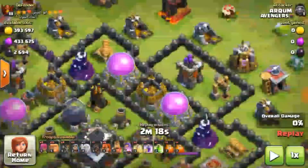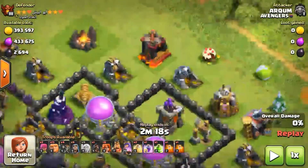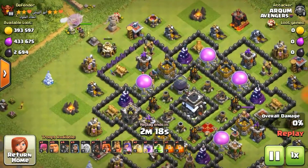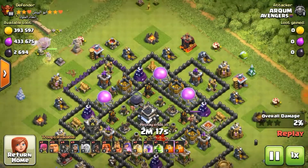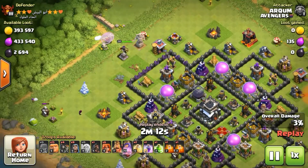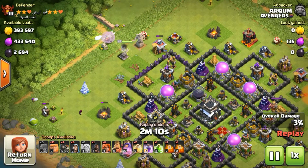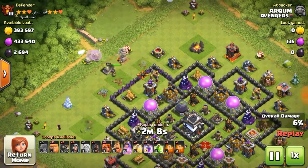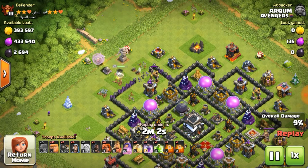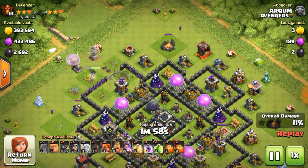I'm going to start my Giants here to begin my side and create a funnel. Then I'm going to start the Queen Walk. When the queen is clear, I'll back up troops and add a Wizard and Archer. Once I leave the queen, I'll deploy the Wall Breakers to open up the walls and fire troops in the right direction.